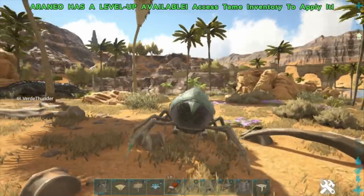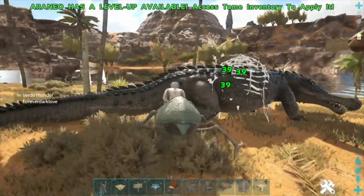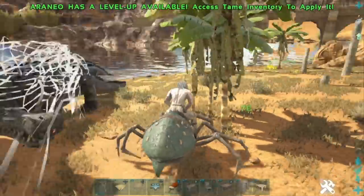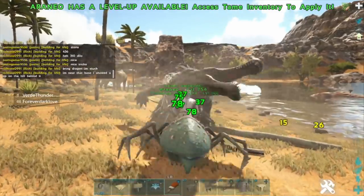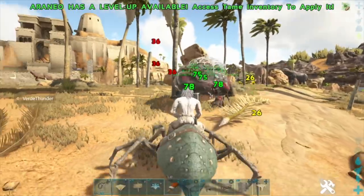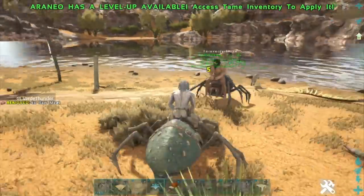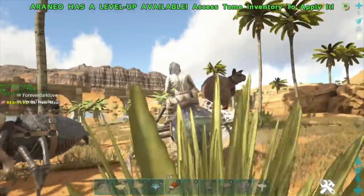Let's take down this Sarco — look at that, web reduces its movement speed by 50% and you can keep applying it to reset the timer. This is a level 435 Sarco. Oh no, it death-rolled and knocked Hellhound off his dino and is breaking his armor — this was a horrible idea. I recently set the max wild dino difficulty offset to 15 on the server, which pushes wild dino levels up to around 500, so you can encounter some pretty high level creatures.